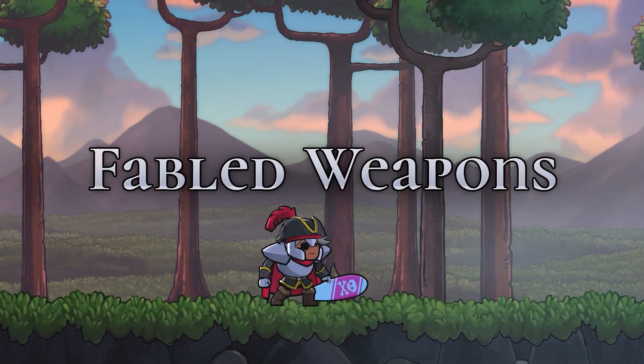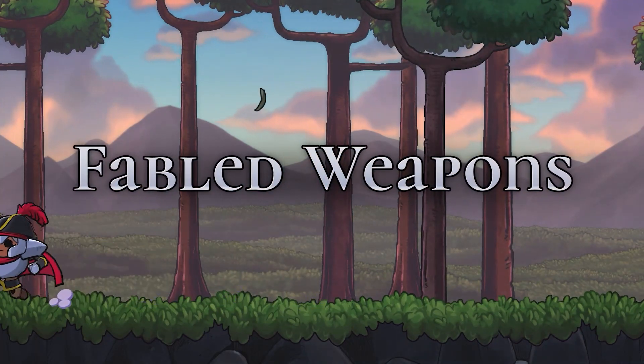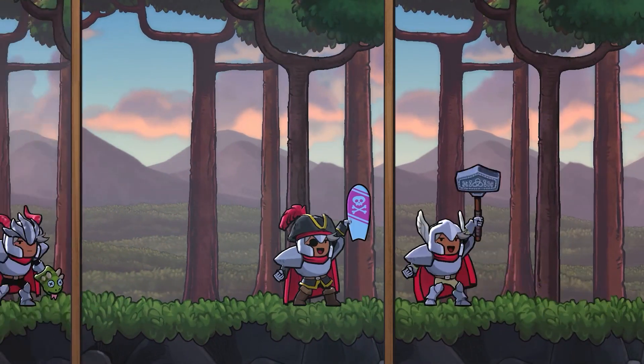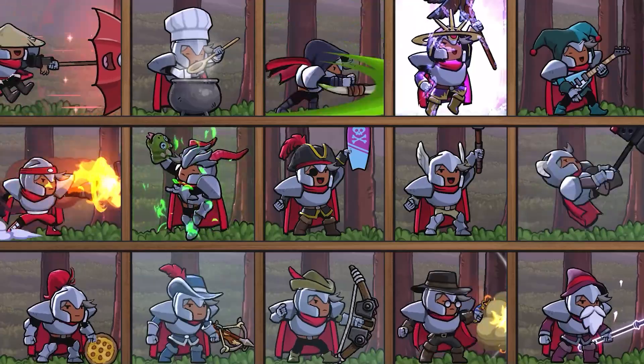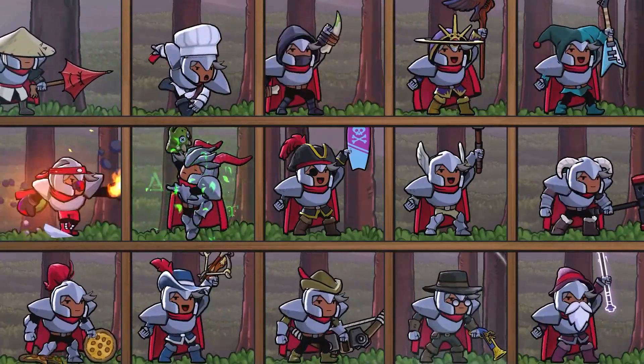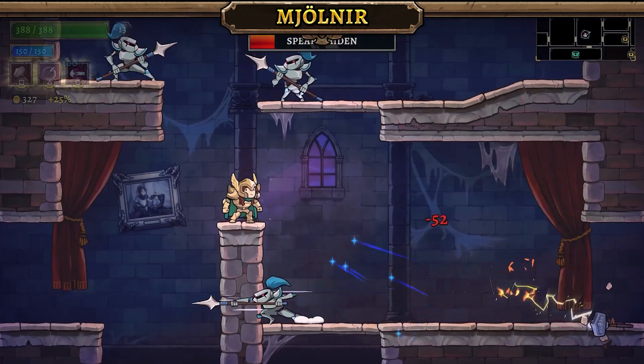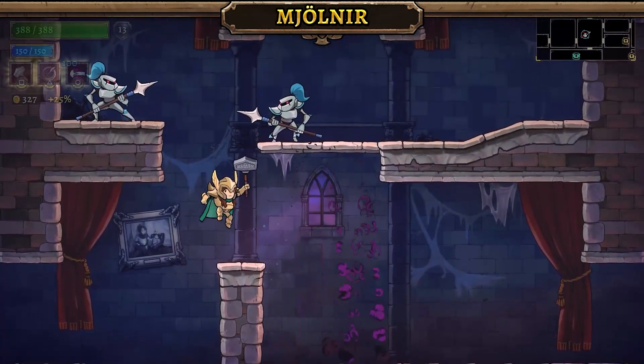Along with the new game modes, we're bringing in three new fabled weapons to complete the set. This rounds out the Pirate, Valkyrie, and Dragon Lancer, and means every class now has a unique fabled weapon tied to them. Call upon the power of Odin himself and crush your foes with the mighty ancient hammer, Mjolnir.